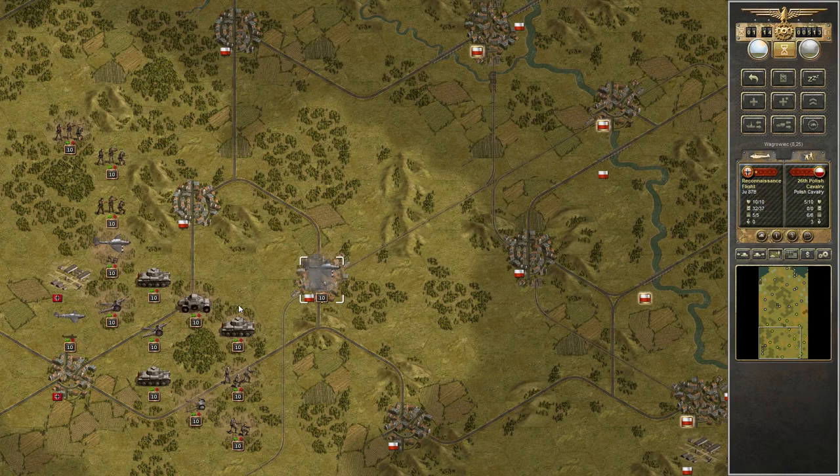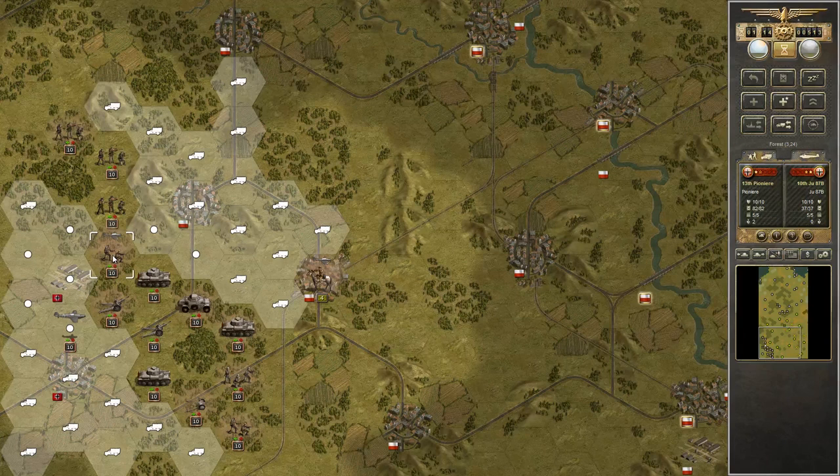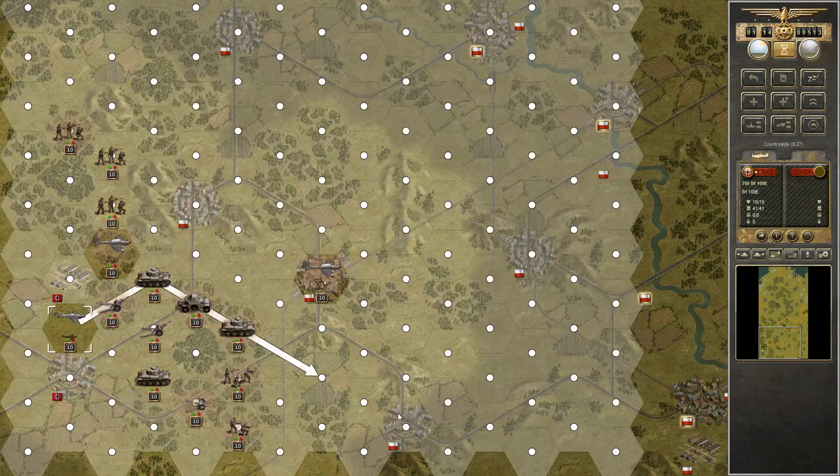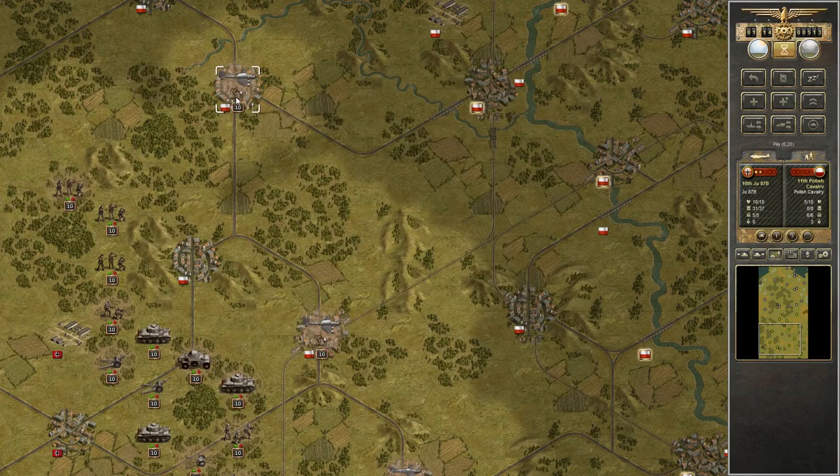I'm going to use my Stukas. I'm noticing that the Polish cavalry groups out in front are actually at half strength. So it looks like these first few objectives are going to be easy - I am always going to take that. Just doing some scouting, hitting things from the air. Not a great result there, but I will take anything I can get. I'll take a minus two on a weakened unit - easy.